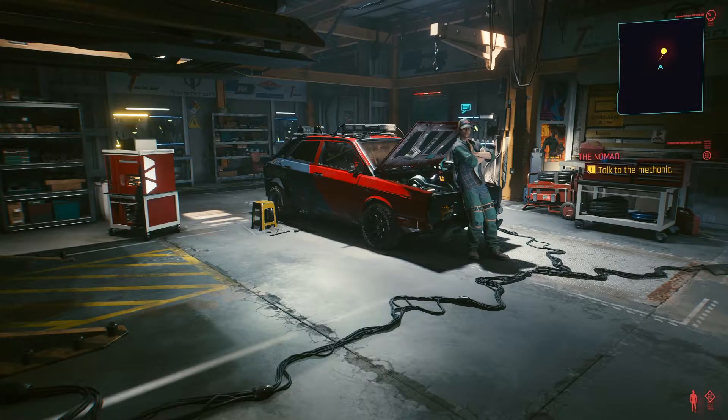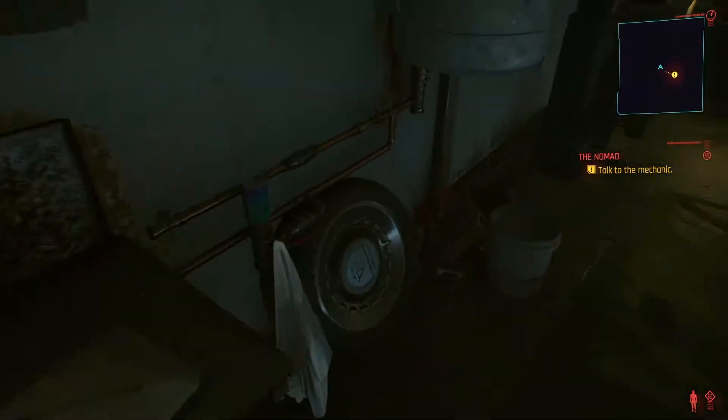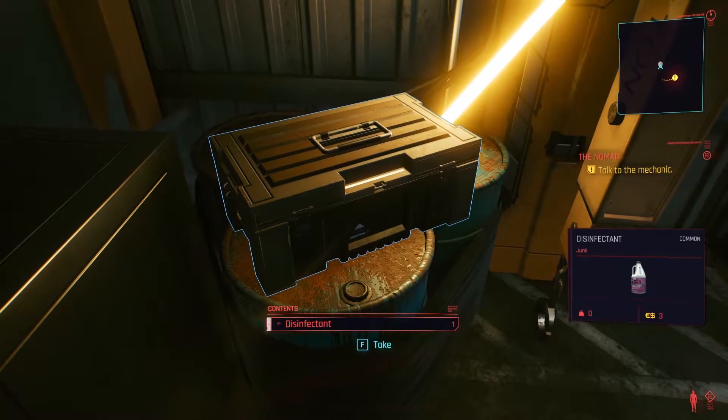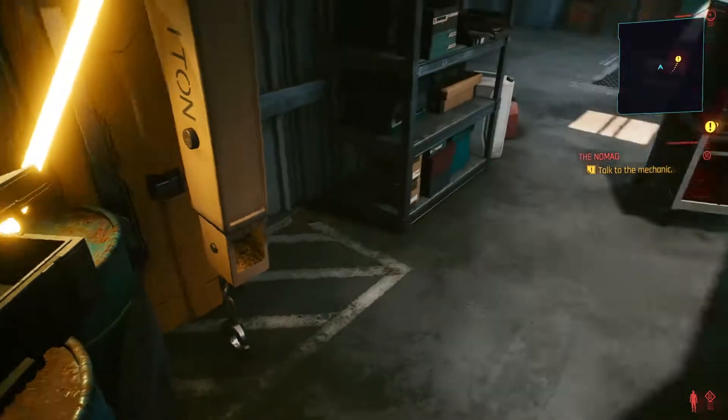He talked to the mechanic, but first I think I just want to explore. Can we interact with anything? Here we go — disinfectant, junk, three dollars. Okay, I guess we can take this and sell it for three dollars.